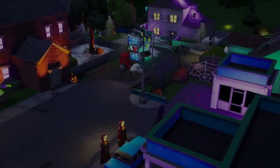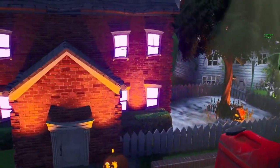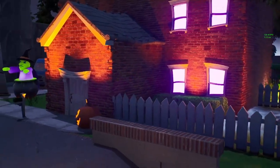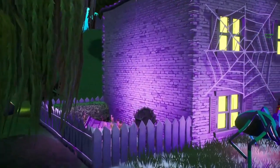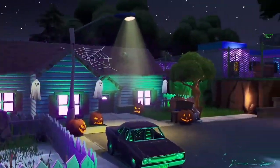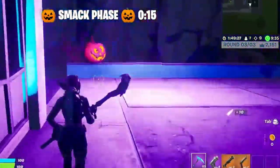Next we're pulling up the Spirit Springs. I wanted it to be more of a suburban Halloween feel, like you know, like the movies. So they have decorations — that's what we went with for this one.